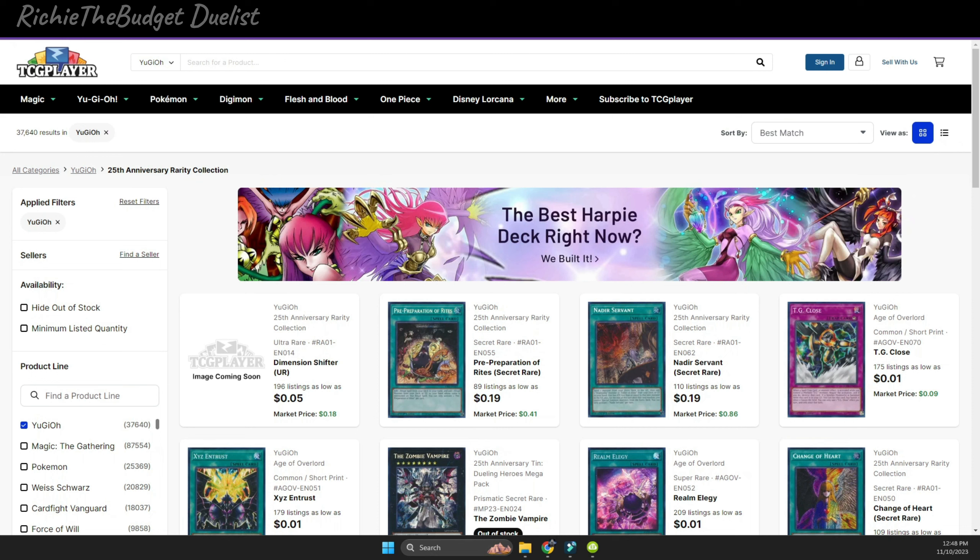Hey guys, welcome back to another Yu-Gi-Oh budget video. My name is Richie, and in this video I'm going to be talking about some cards you should definitely get right now because they're super cheap. As a budget duelist, you have to look out for amazing deals when cards just come out so you can capitalize on low prices before they go back up. The recent pack — the 25th Anniversary Rarity Collection — gave us a good amount of reprinted cards, and I'm on TCGPlayer right now to show you a few.